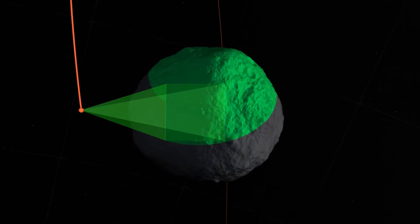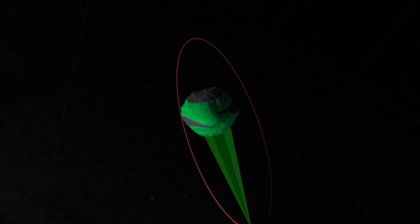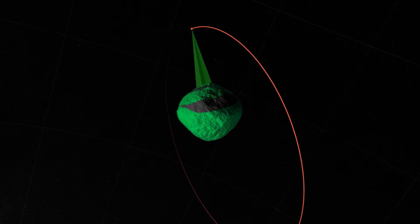What's really groundbreaking about the navigation on OSIRIS-REx is the size of Bennu. Bennu is the smallest object to ever be orbited by a spacecraft. Because the gravity is so low, we can effectively maneuver around the whole entire asteroid without using much fuel. And it allows us to map the entire surface in a matter of two weeks.